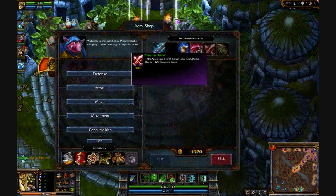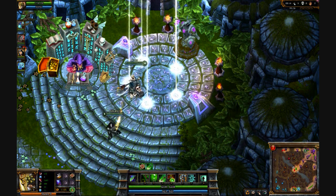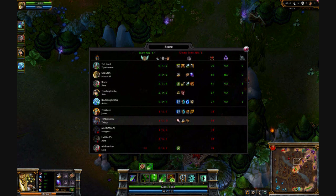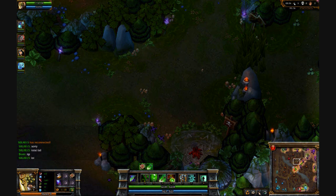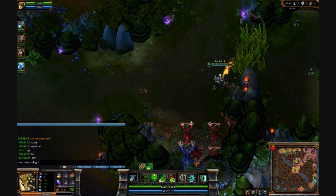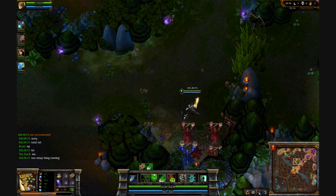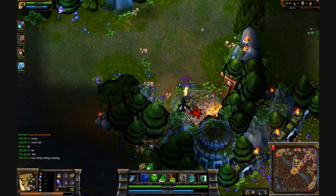Here I'm going into the jungle to kill a creep. Back at the shop I've just bought Wit's End, which is a magic resistance and attack speed item. It also has a mana burn effect which drains 42 mana per hit and deals that back as 42 magic damage. I'm going back into the jungle and this is a Wraith creep which I'm going to Alpha Strike — you can see all the gold drop.